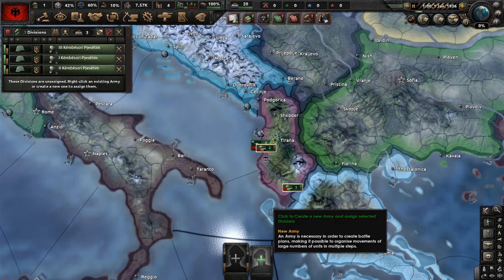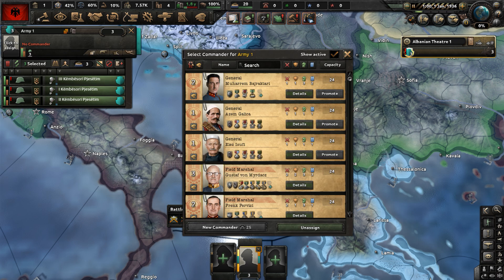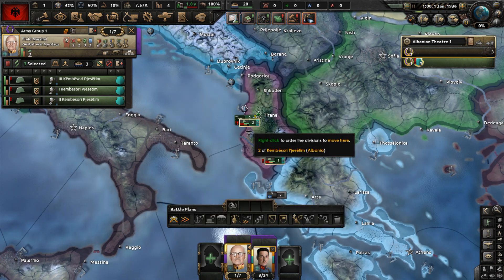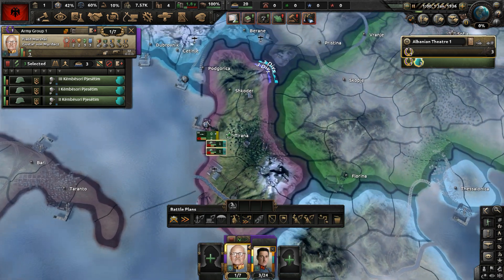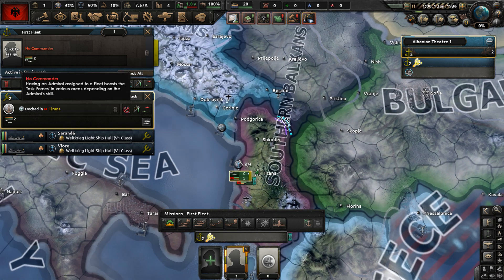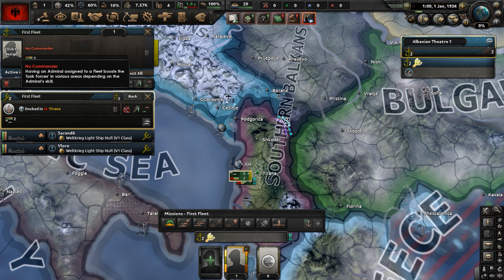Let's go to our military. We have three divisions in the army. First, get them a general — this guy here, who's relatively decent. Then give them a marshal, Gustav von Mardet or whatever his name is. Have them watch the border with Serbia. Kosovo — Albania does have a claim on that in Kaiser Redux. We also have a navy with two destroyers. It's not the best navy in the world, but it's better than nothing.